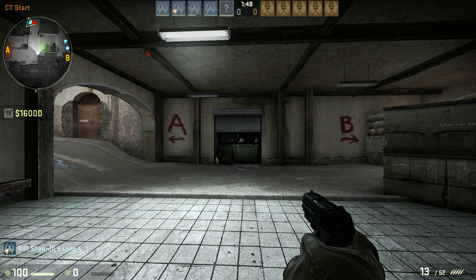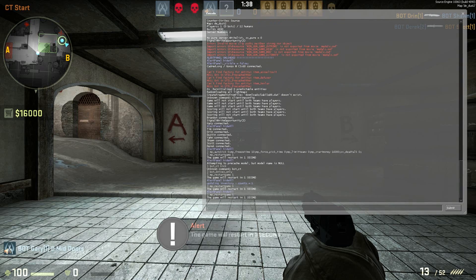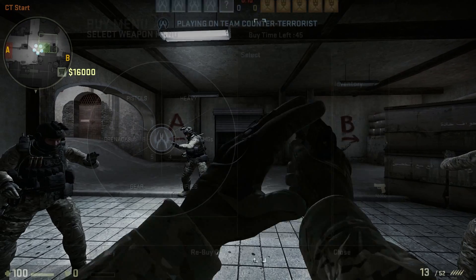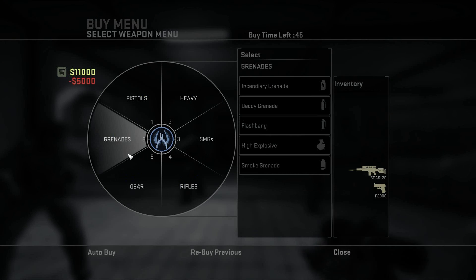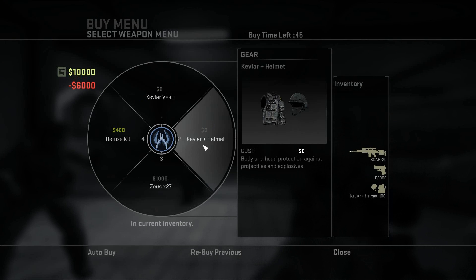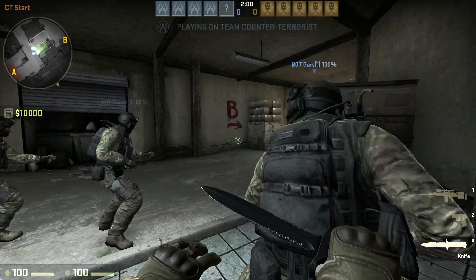I'm going to give you a little preview here because they handle pretty much like they do in Source. We'll quickly just restart this game. I've got the bots on knife only because that's the only way I'd be able to kill them — obviously I'm old and bad at games. We'll just quickly take it into the mid area and see how it handles.